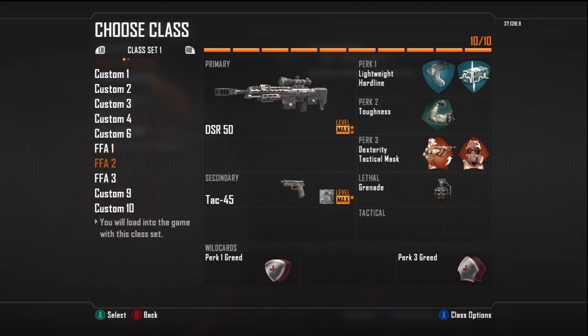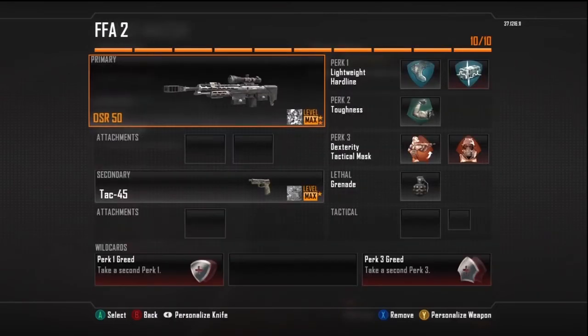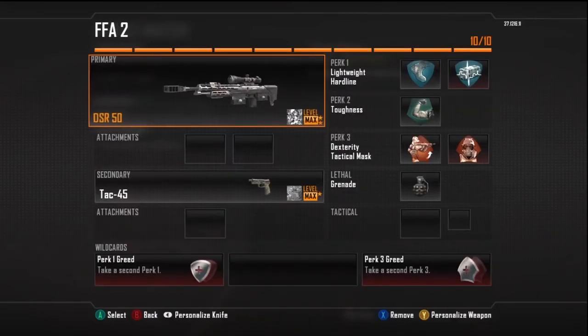Alright, number two. This is the DSR — just to show you visually, you can switch out the Ballista for whatever gun. So this build is using Lightweight since it's a heavier weapon, along with Hardline, just because it's free-for-all and you want to get those kill streaks faster — get that VSAT and stealth chopper set up. Toughness is like a staple.